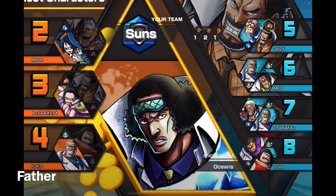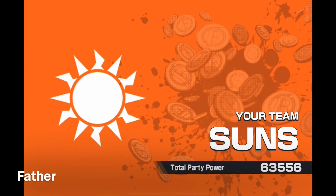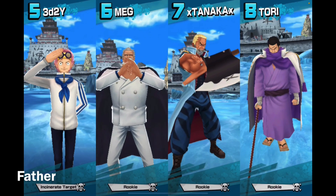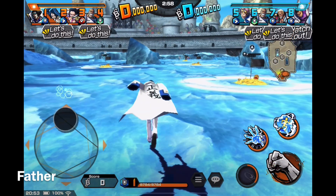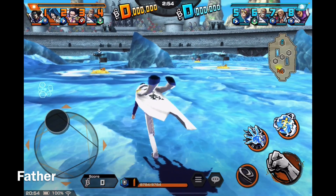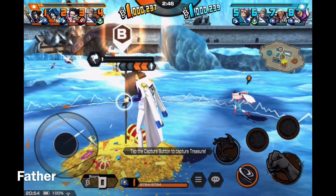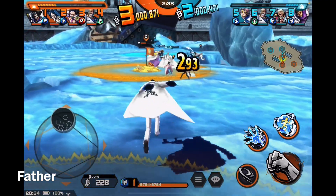All right, second match. They have quite a few green characters — four green, three blue, one red. We have Aokiji, Tashigi-Smoker combined, and Garp. They have Kobe, Garp, Captain Morgan, and Fujitora. Three characters on each team are bots — only me and number five are players in this match.